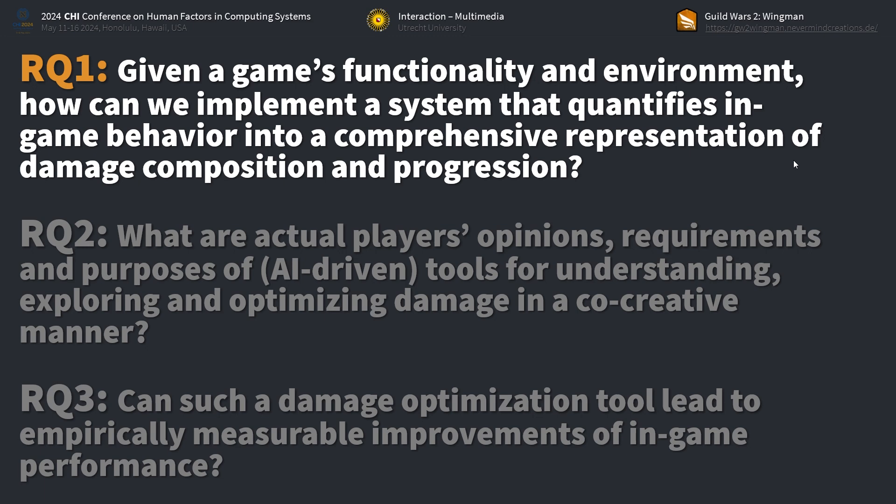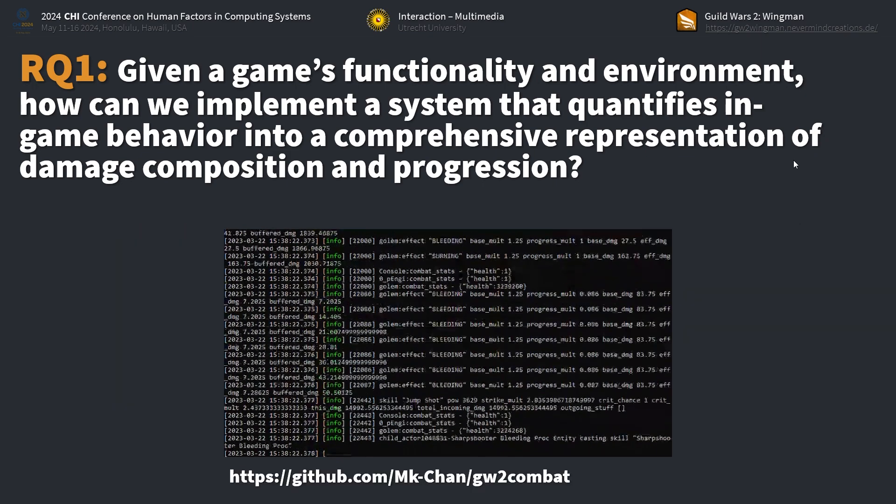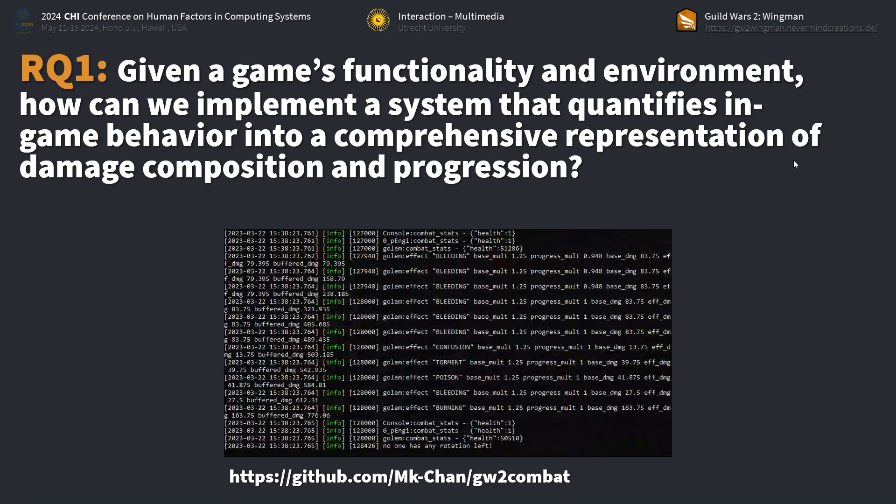First of all, we cannot operate directly within most games. So how can we build a system that models damage in a generic form? This has been realized in a general and customizable simulator, which uses a game's damage formula, a character, and a set of actions in order to calculate which amounts of damage would result at which timestamp of the fight, on top of which we implemented an interactive front end.